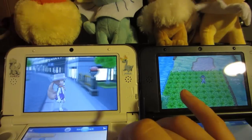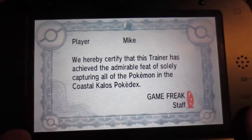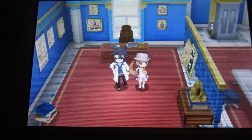Then just go to Professor Sycamore and get your certificates for completing the Kalos Dex — there are four altogether, and he'll also give you the Oval Charm. Thank you very much for joining me for these Trainer Tips. I hope all of your Pokemon shine.